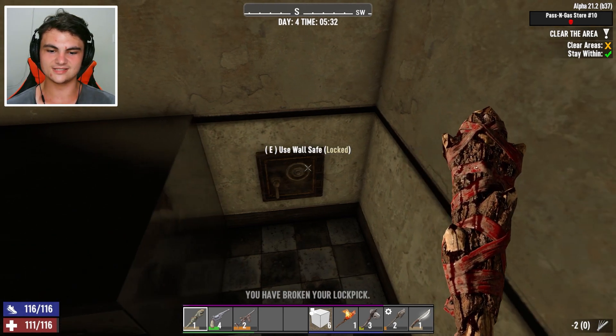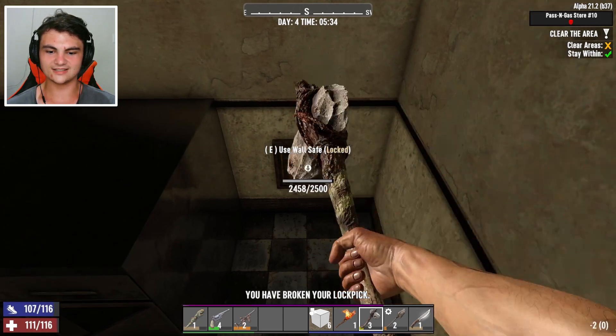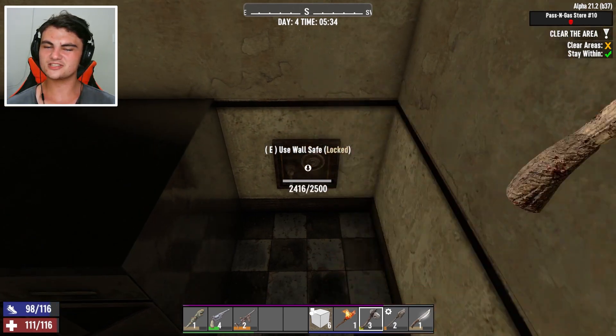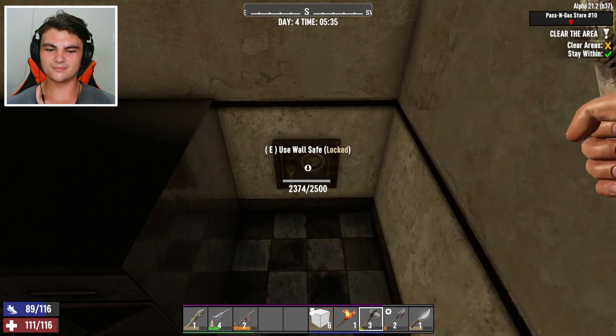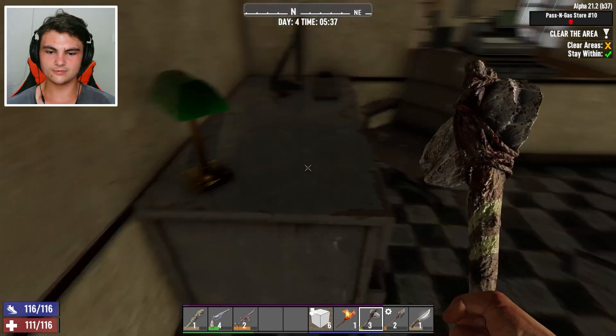It's not looking like we're gonna have luck with this safe. Oh my god, we're gonna be digging at this for a little bit. Should we do it? Is it gonna be worth it? I don't know — I'm already doing it. I will have to repair my axe. Do I have any stones on me? No. Okay, maybe we'll come back to this.